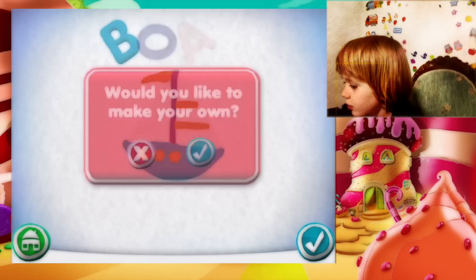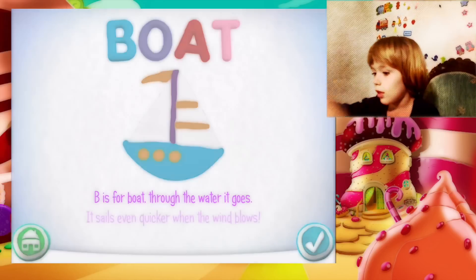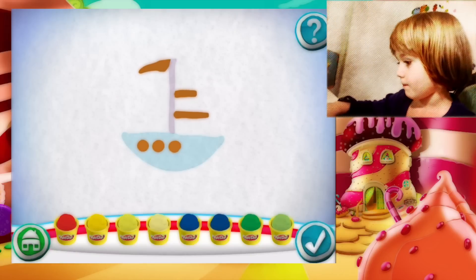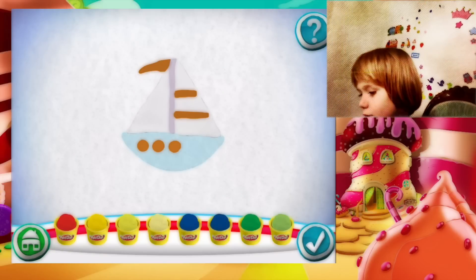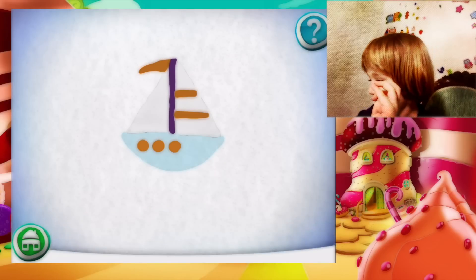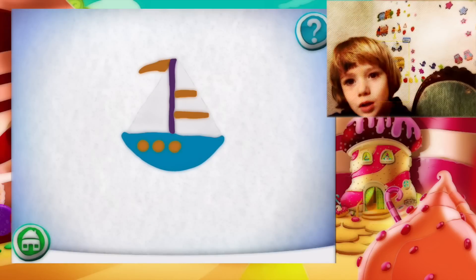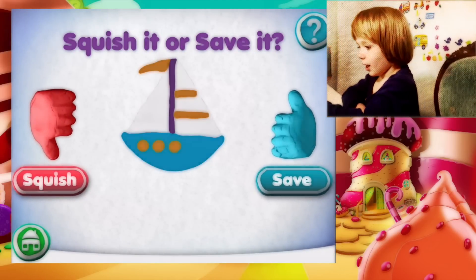Good job, son. It's a bow. Would you like to make your own? Don't be so fast. Good job. Select the color first, click it. Pick a color. Don't do it so fast. Take this — it's a new color. And what do you see? The last one. Great job, you did it! Great job. Squish or save it. I'll save it.